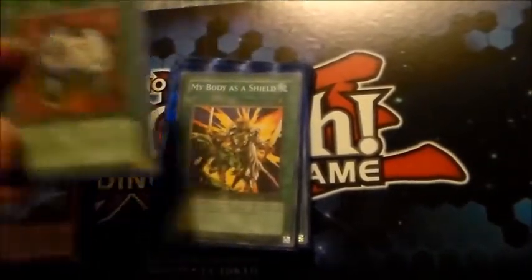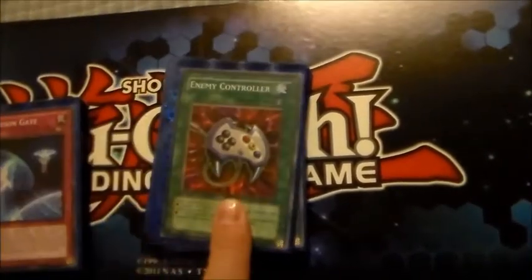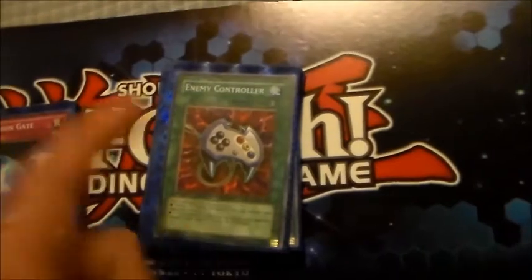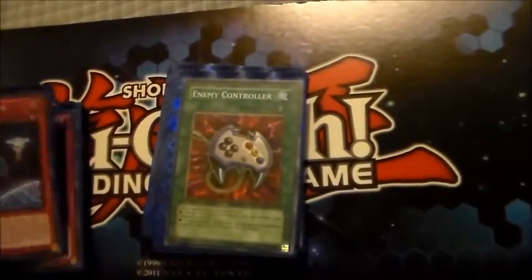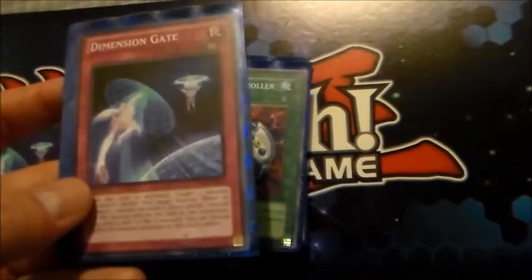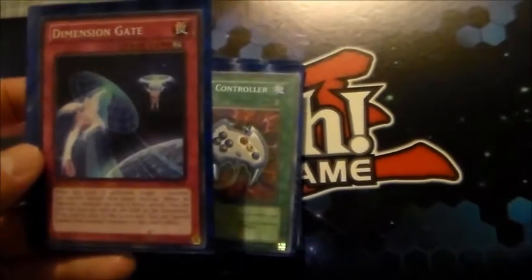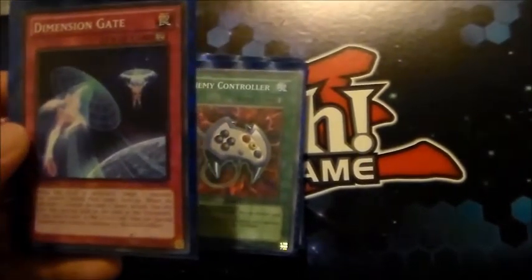Enemy Controller — I particularly like this card with Darius. Tag out, get Darius's effect, get back another Gladiator Beast from your grave, and then play Econ to take control of one of their monsters. It's not bad. I feel like this is an underused card — it's really only good in Gladiator Beast.